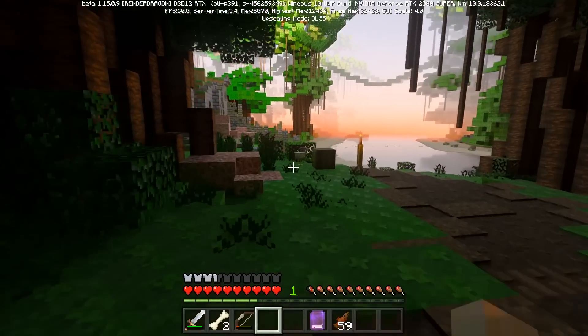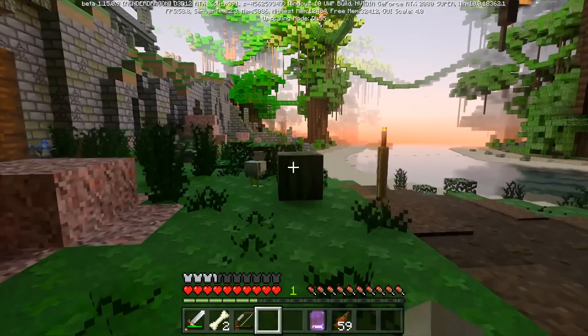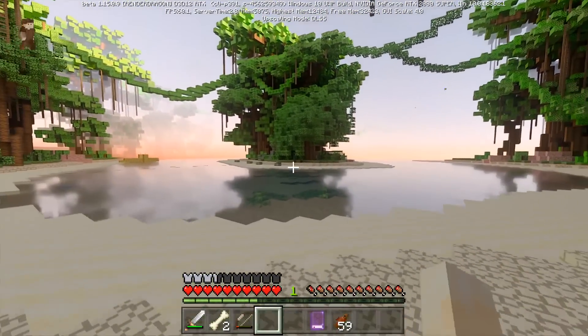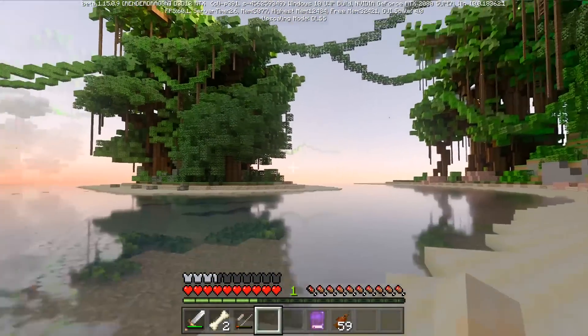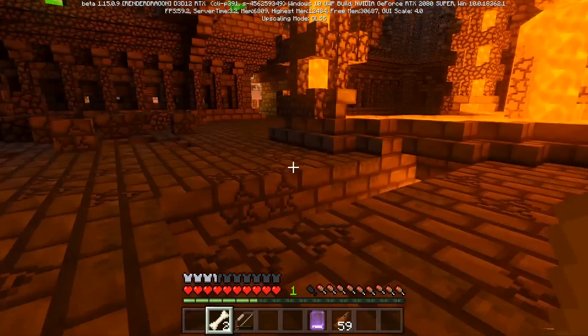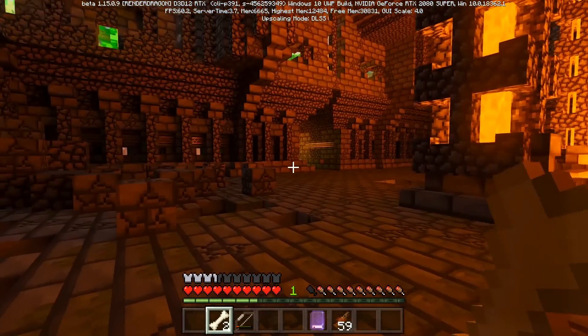The different elemental temples in this world do a great job of showing off the different sorts of environments that are possible with Minecraft RTX enhancements. The reflections in the water temples are a really nice touch, but the lava glow in the fire temple is definitely the highlight of the whole experience.